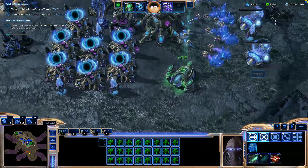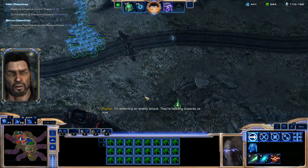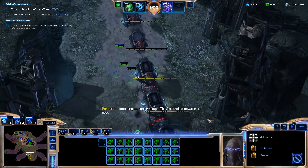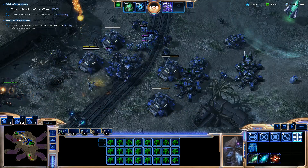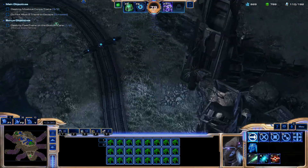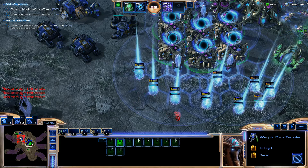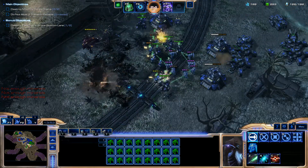Let's head towards the bonus objective right here. Got plus-two plus-two upgrades. The best way to deal with any kind of army is to Blink forward and then attack-move. I use the Grid Hotkey, so for me it's more like T-move. T is Fatality. I didn't quite have the minerals to afford it right then.